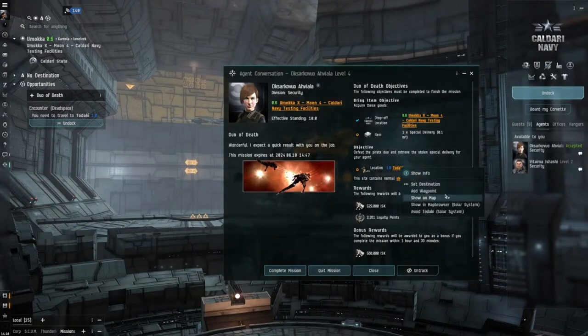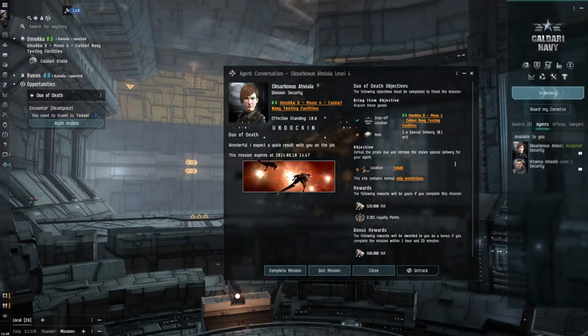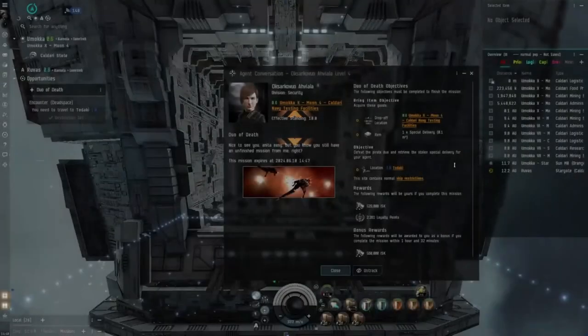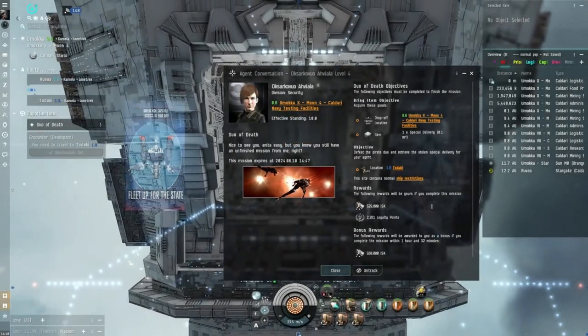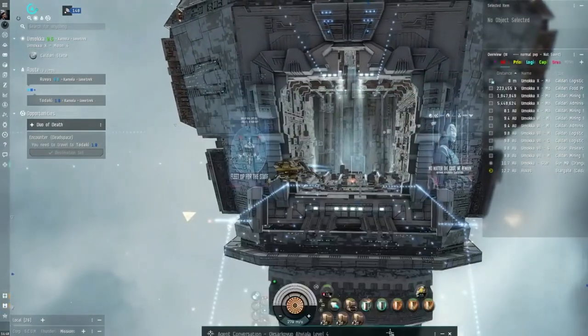Let's go to Tarakai and do this. We need to bring that back. So defeat the pirate duo and receive stolen special delivery — that should go straight into your cargo. And that's plenty of room.